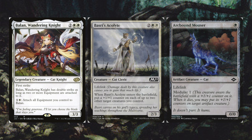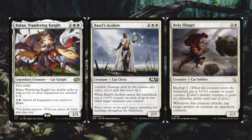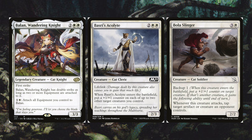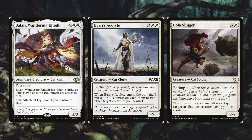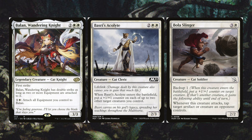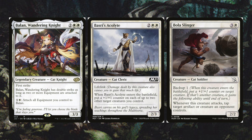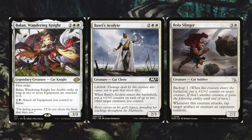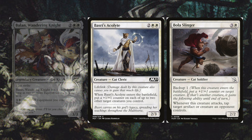Balan Wandering Knight is a legendary cat knight with first strike, and double strike as long as two or more equipment are attached to it. For one and a white you can attach all equipment you control to Balan — a great combat trick your opponent might not see coming. Basri Acolyte is a cleric with lifelink; when it enters, put a plus one plus one counter on each of up to two other target creatures. Bola Slinger has backup one and whenever it attacks, taps a target artifact or creature an opponent controls.